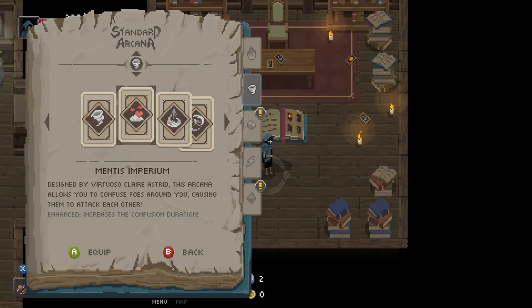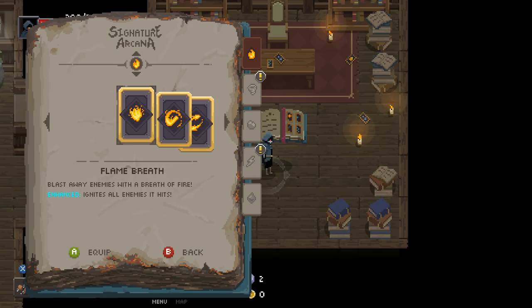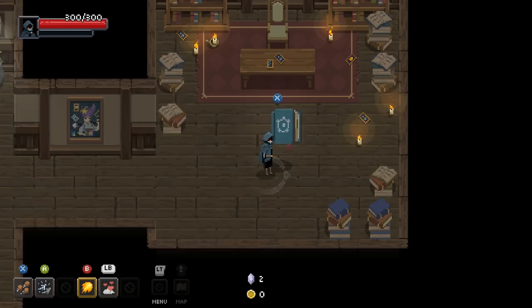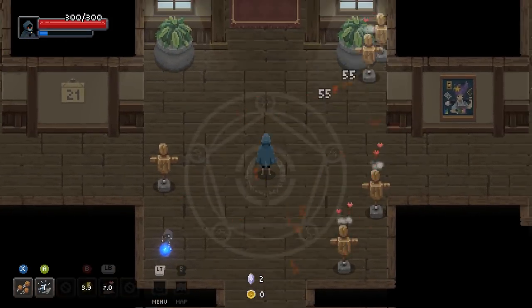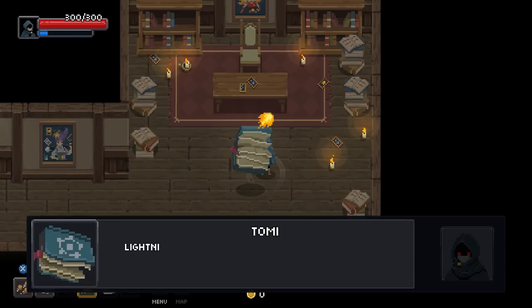Mentis Imperium — allows you to confuse foes around you. Yeah, let's go with that. Flame Breath... let's do Exploding Fireball. Actually, let's just stick with the regular ones.